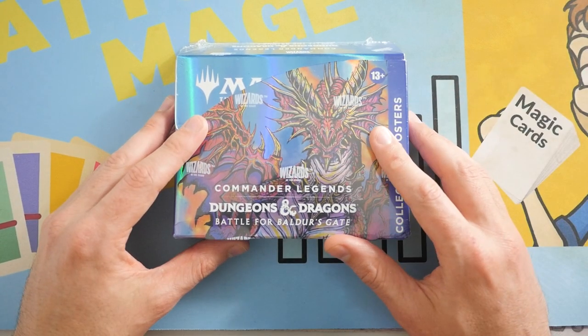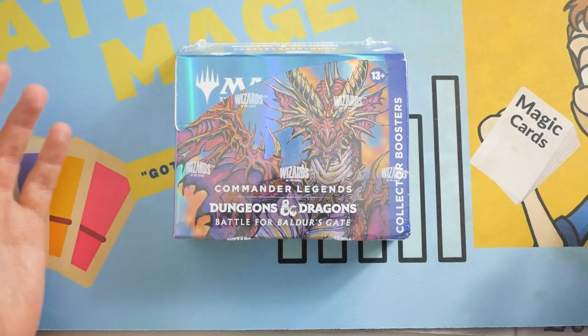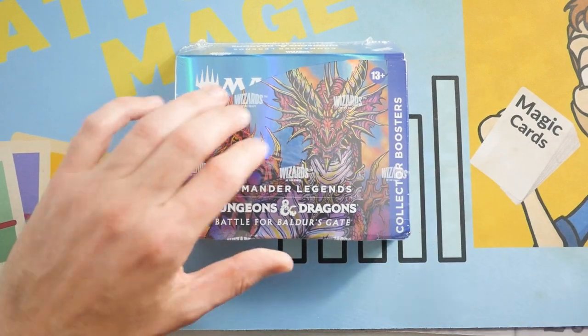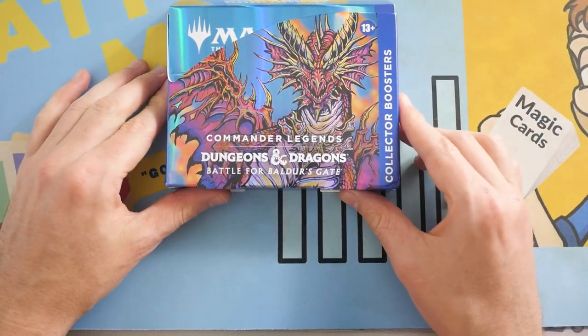Look at Copper Dragon right now — the price is sitting at about $60 for the Borderless one, and the foil is around $150, something insane like that. But if we get two of those, it pretty much pays for the entire Collector Box. Let's crack this thing open with Christian's Grandfather's Knife. There's no turning back now — the Wizard's Seal has been broken.